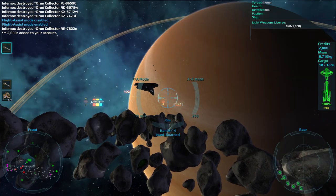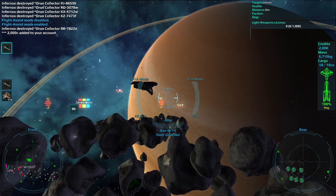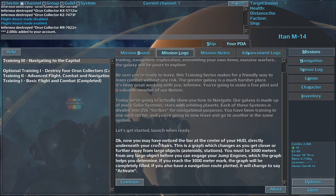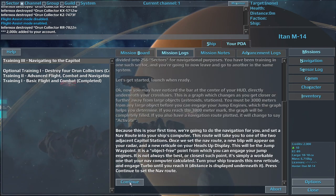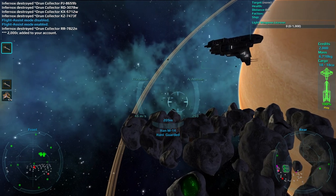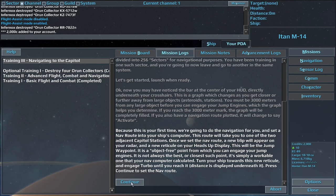It's been great working with you, Infernox. You're going to make a fine pilot and a valuable member of our nation. Today we're going to show you how to navigate. Our galaxy is made up of many solar systems, stars with orbiting planets. Each of these systems is divided into 256 sectors for navigational purposes. You have been training in one such sector, and you're going to now leave and go to another in the same system. Because this is your first time, we're going to do the navigation for you and set a nav route into your ship's computer. This route will take you to one of the two adjacent capital stations. Once we set the nav route, a new blip will appear on your radar, and a new reticule on your heads-up display — this will be the jump waypoint. It is an object-free point from which you can engage your jump engines.